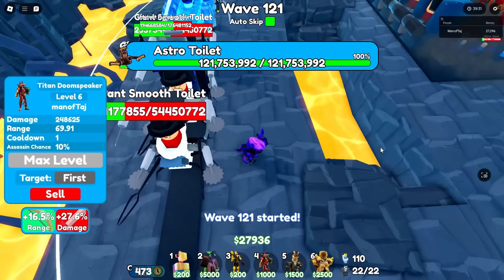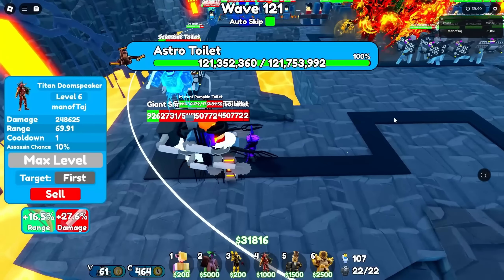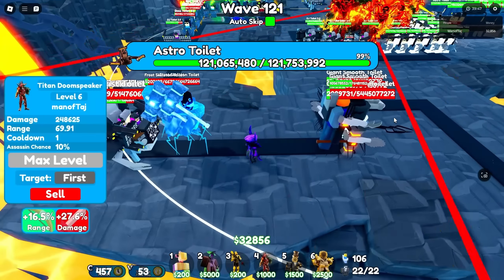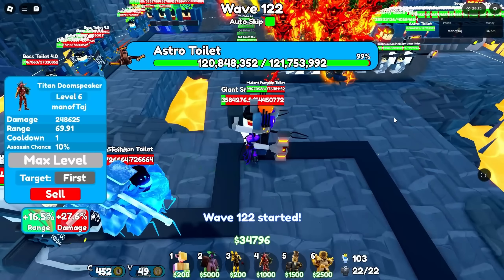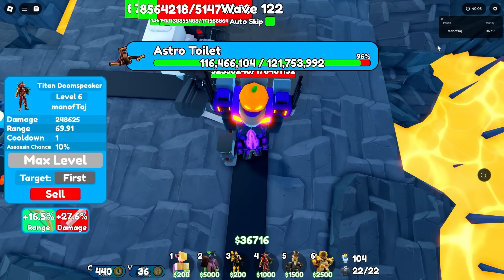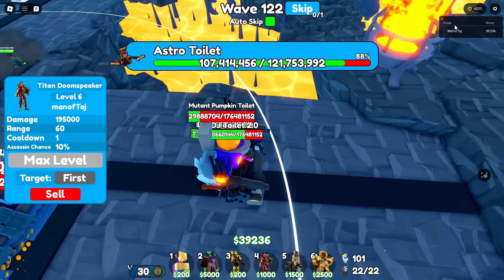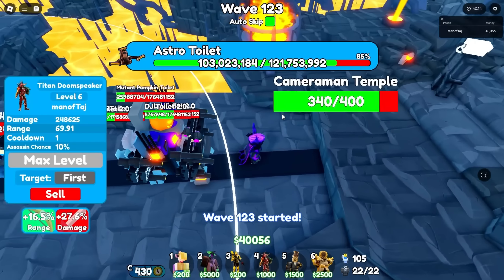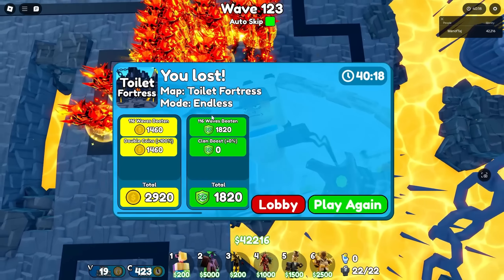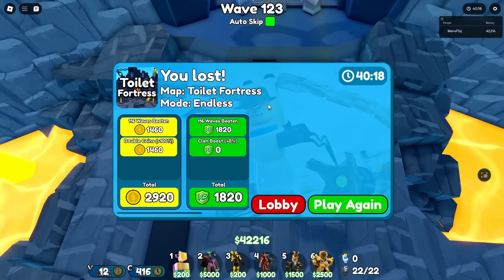We're barely hanging on. There's the astro toilet with 121 million health and a mutant pumpkin with over 100 million. We try to fight but we're dead to the DJ Toilet 2.0s regardless. GGs in 3, 2, 1 — 116 waves completed. That is really good for only shiny godlies — insanely good for sure.